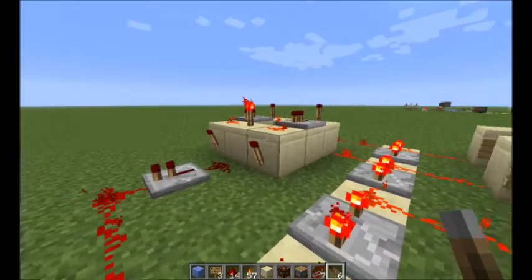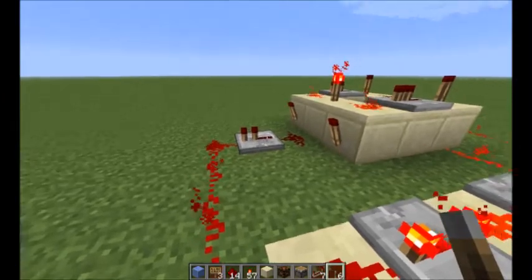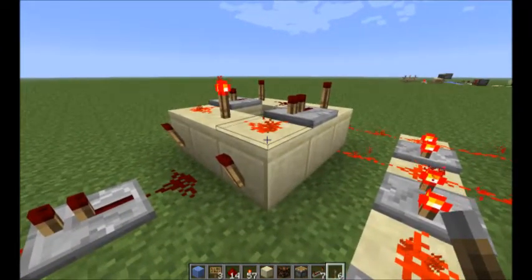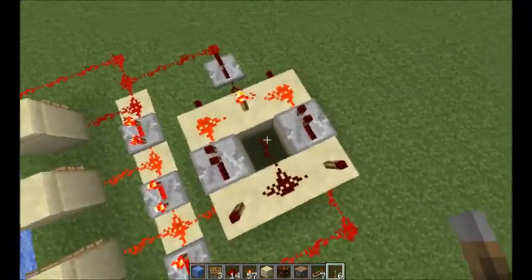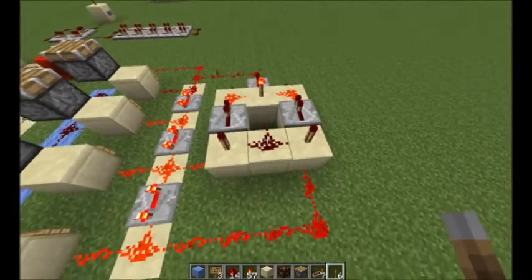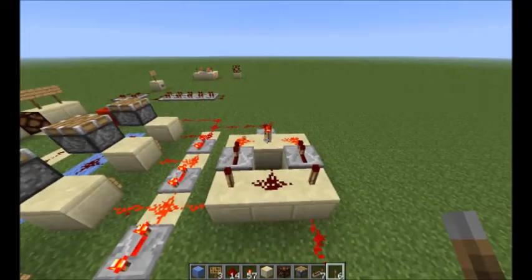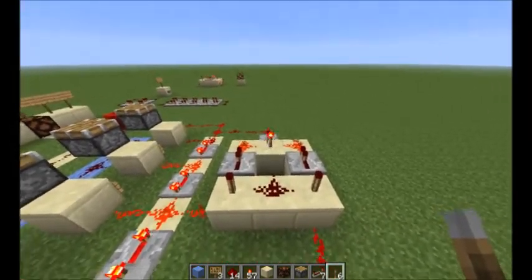Over here we have an exclusive OR gate and a redstone repeater set to one tick — they make the first delay element. Take a close look at the exclusive OR. Don't forget the redstone down in the hole and set your repeaters to one tick. When both of the inputs to this gate are identical, nothing gets outputted, and when they're different we energize our redstone.